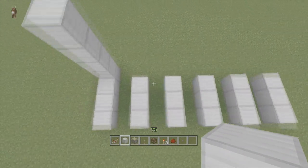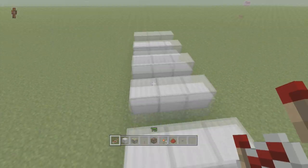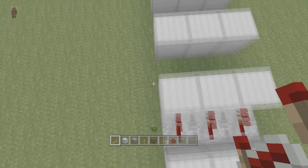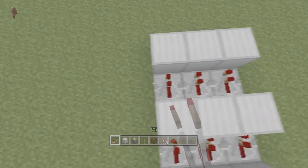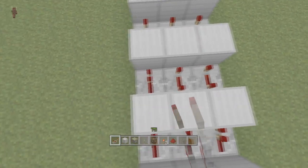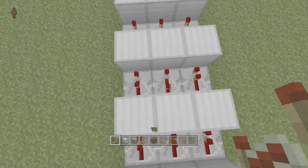Next we're going to put repeaters all throughout the middle. You don't have to make yours six long — you can make it as long as you want, it doesn't really matter. We're going to put repeaters in between each and every block and we're going to set them all to four ticks delay. Make sure they're all on four ticks.